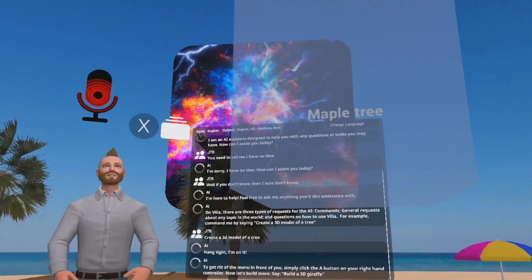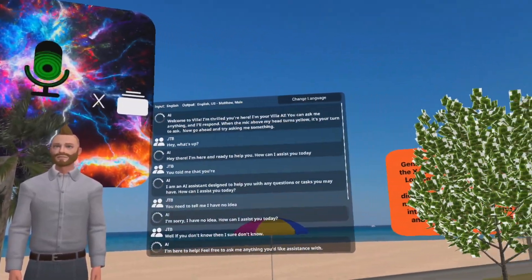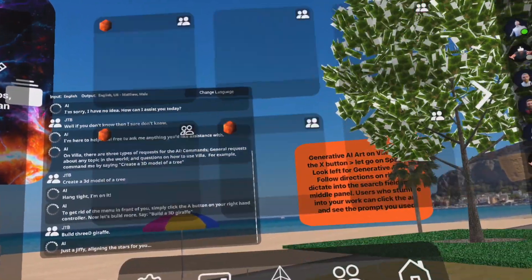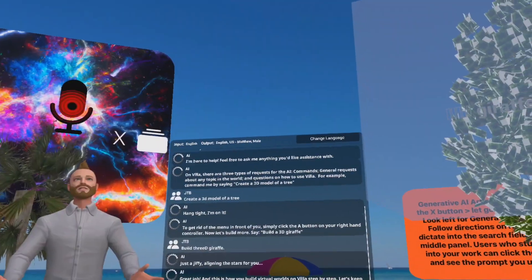Now let's build more — say 'build a 3D giraffe.' Just a jiffy, aligning the stars for you. Great job! And this is how you build virtual worlds on Villa, step by step.